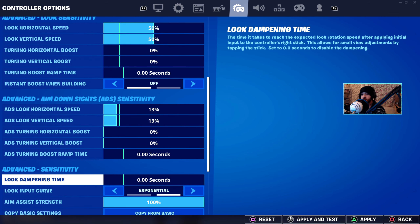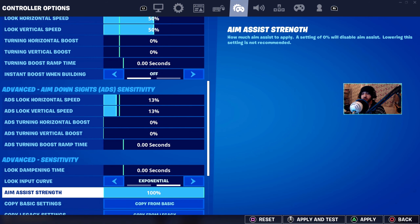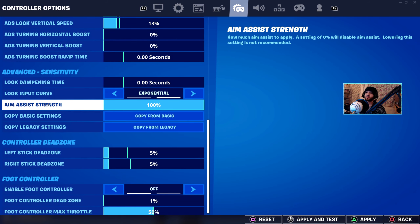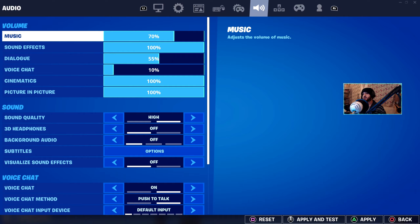Also set look dampening time to zero. Input curve — make sure it's set to exponential. Aim assist strength you might as well keep at 100%; there's no point turning that down, it just messes with things. Controller dead zones both at 5%. I'm using a Scuf controller so that's that.